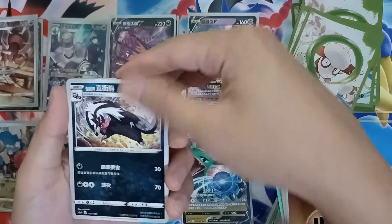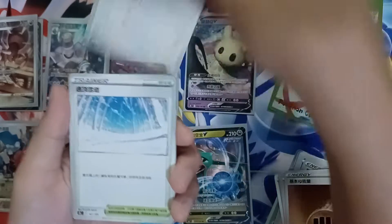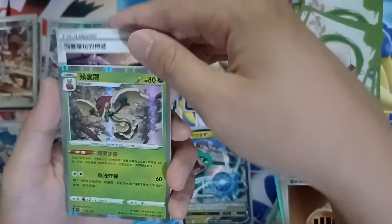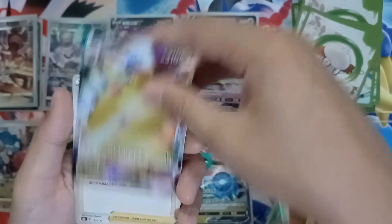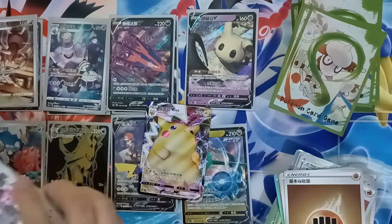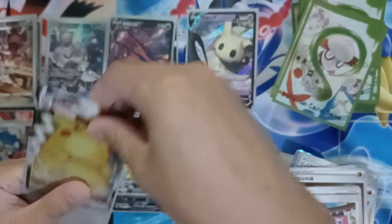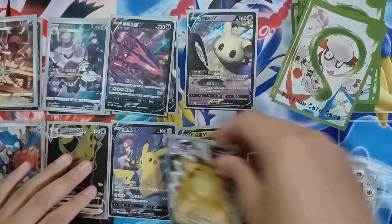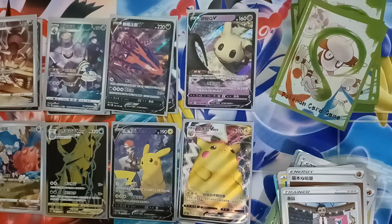Next pack — two more packs, this is the third to last. We have a Water Type Energy, Galarian Slowbro, Snom, Eevee Stadium, a Rapid Strike Trainer, Celeba, a Rare Appletun's Evolution, Rare Slowking, and a VMAX Pikachu — Gigantamax Pikachu! I think it's from Vivid Voltage. I don't think I've ever opened a Vivid Voltage box before.